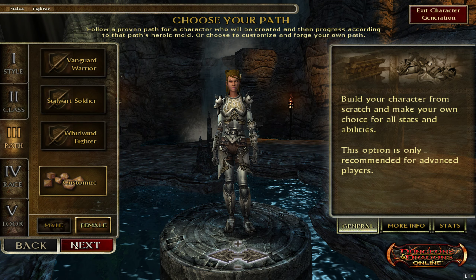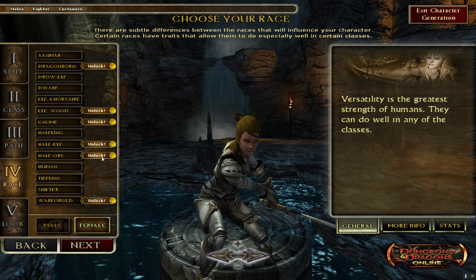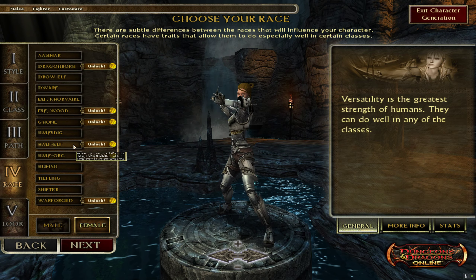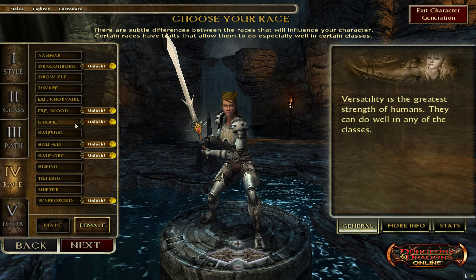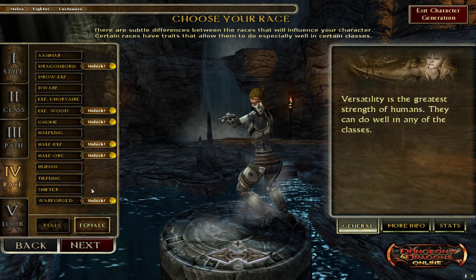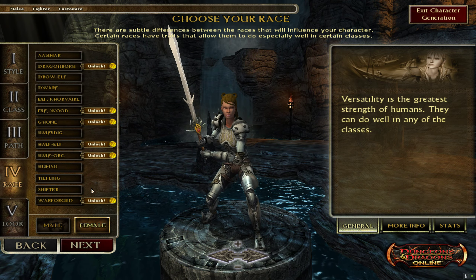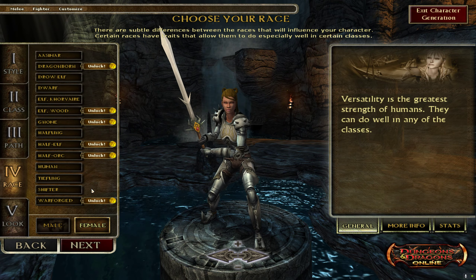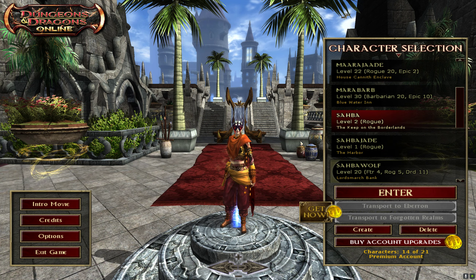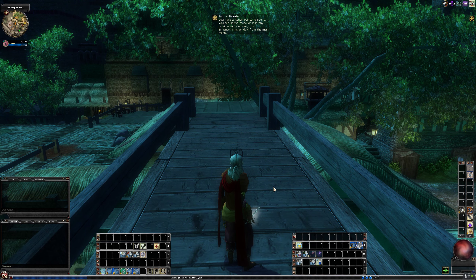Let's pick a melee fighter and go to races. I have six races that I don't have unlocked: Dragonborn, Wood Elf, Gnome, Half-Elf, and Warforged. Half-Elf I'm going to have to unlock someday so I can get my crafter out. The only one I'm really, really interested in is Gnome, so I'm going to get that. Out of all of this, the two I'm really interested in are Monk and Gnome — they're my top priorities. Then Half-Elf eventually, and then Deep Gnome down the line because I just like gnomes.